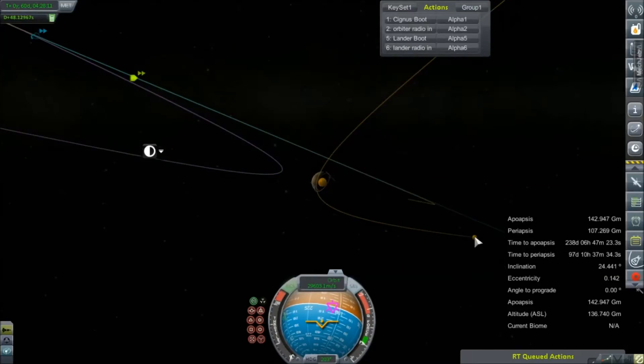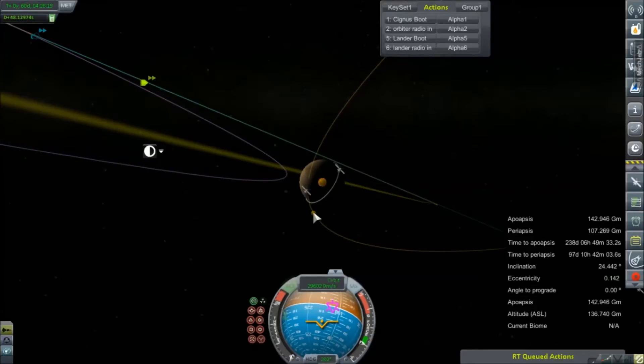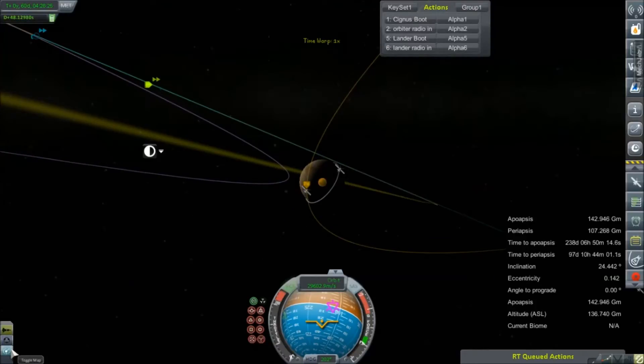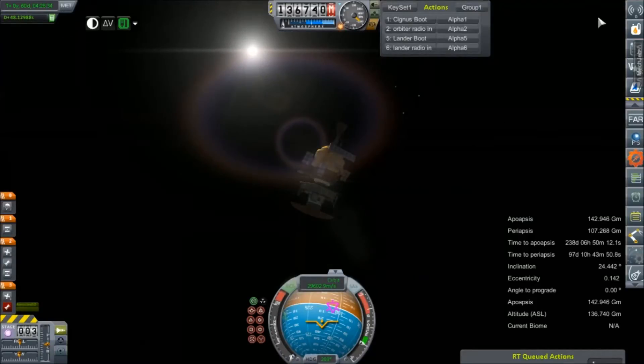It won't take us very much to adjust. I'm just holding the H key to fire the RCS. 148 — that's more than good enough. We're going to kill our RCS system so we don't screw that up too much. And that's that — we're done with our maneuver here.